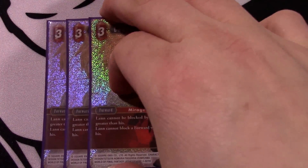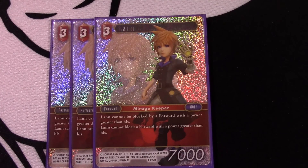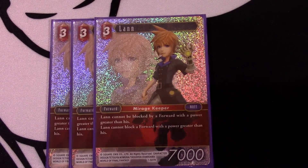Moving on to our three-drops, we have Lan. This one is an auto-include because we're playing Kate Sith and other ways to remove certain blockers or tap effects to give it haste. This card is an easy way to guarantee damage - and by guarantee, I mean you can sculpt your hand and plan out turns a couple different ways: play the four-drop Lightning, play a Brynhildr to kill one of their guys. There are a lot of ways to make sure this card hits for damage guaranteed. Having the option to make it unblockable is not only easy in this deck, but exactly what it's designed to do.